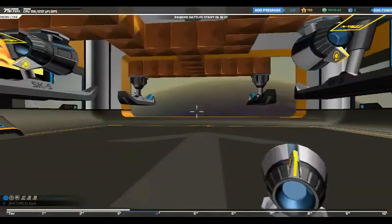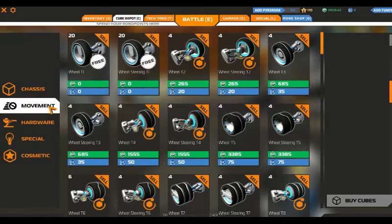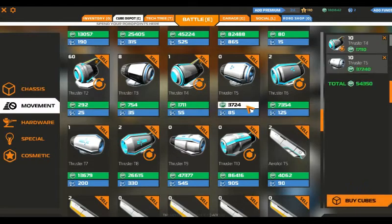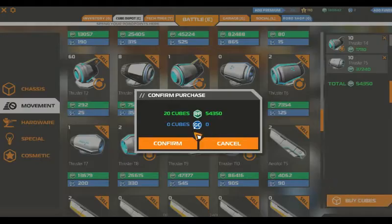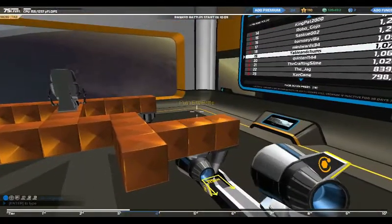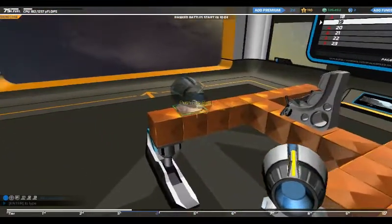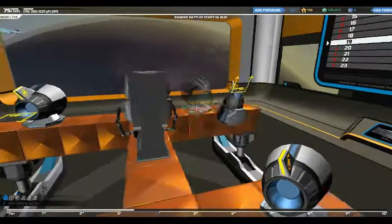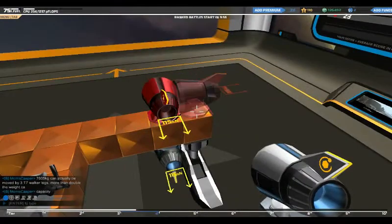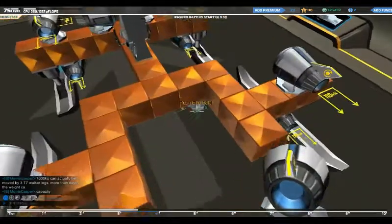Let's buy some more Tier 4 thrusters. I haven't got many of those. Do you know what, I'm going to have some Tier 5 thrusters as well — I can never have enough thrusters. I've got Tier 4s now. And let's have some steer-assisted thrust — there and there. And I'm going to need reverse thrust, because I want to be able to get out of trouble — above and below.